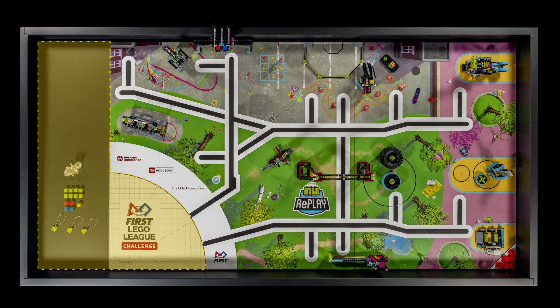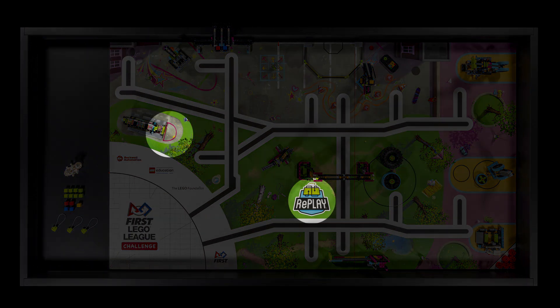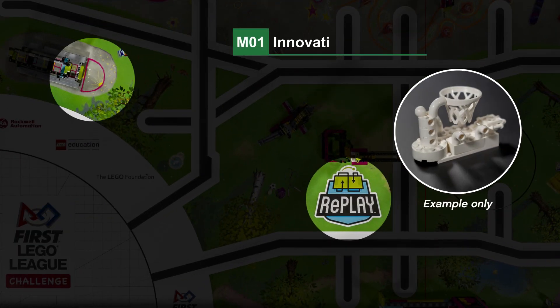Your robot must start from the launch area and should be programmed to return to the home area. When it returns from the field, you can handle and modify your robot while it is in the home area. If your robot and all its equipment is small enough to fit in the small inspection area, you will score 25 points.